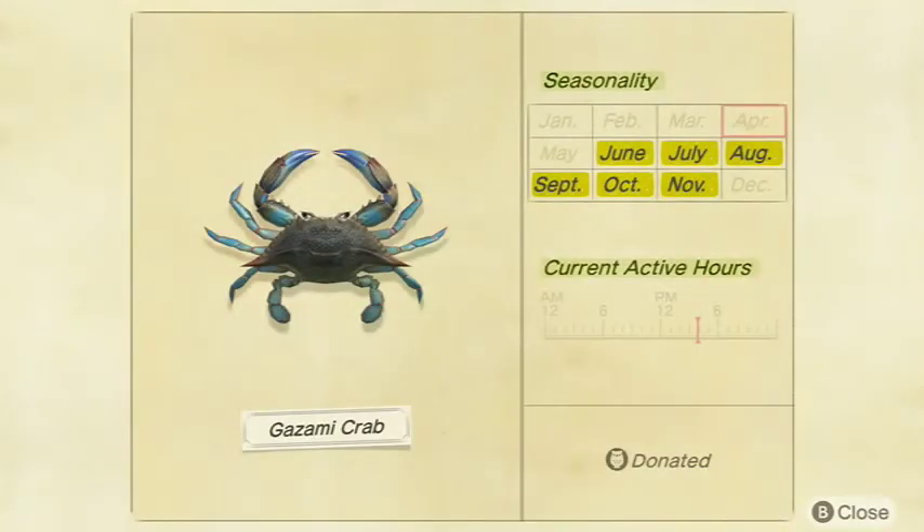Let me go on to the Gazami Crab. This thing is not very rare — it's rarer than a lot of the really common ones, but it's probably the most common crab. Either the Gazami or the Dungeness Crab is the most common out of all the crabs. It sells for 2,200 bells at Nook's Cranny, is a medium shadow size, and is available all day in June, July, August, September, October, and November in the Northern Hemisphere, and January, February, March, April, May, and December in the Southern Hemisphere.